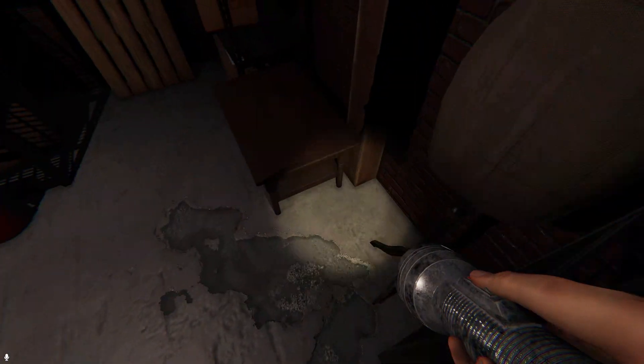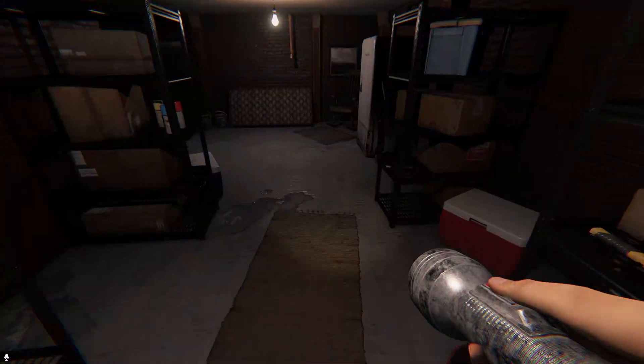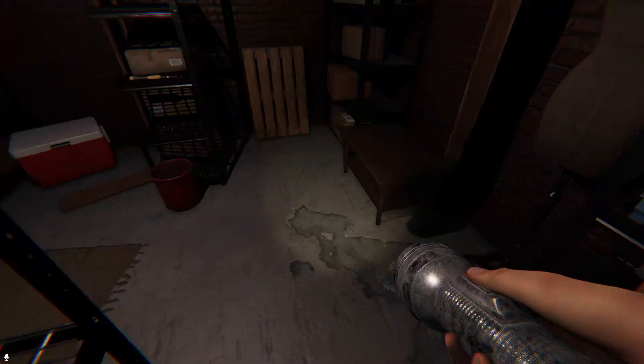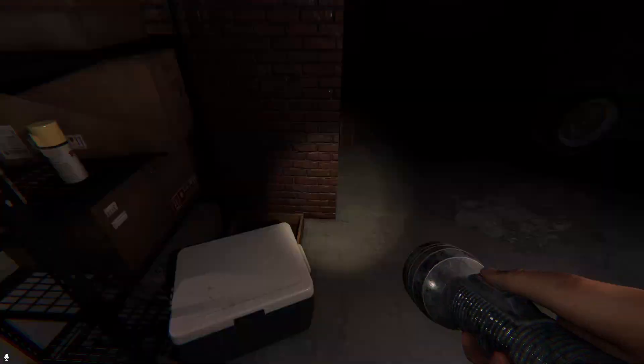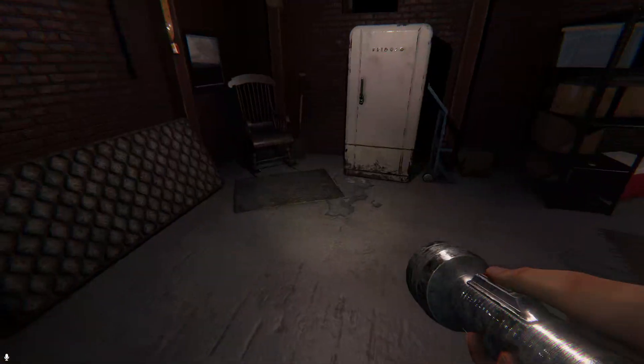Down here in the basement you don't have a hiding spot. You can hide behind this wreckage a little bit — it's not as good as an actual hiding spot, but you could still break line of sight. If the ghost comes down here it's going to probably look all over. Sometimes I've seen it come to the bottom of the stairs and just go back up.